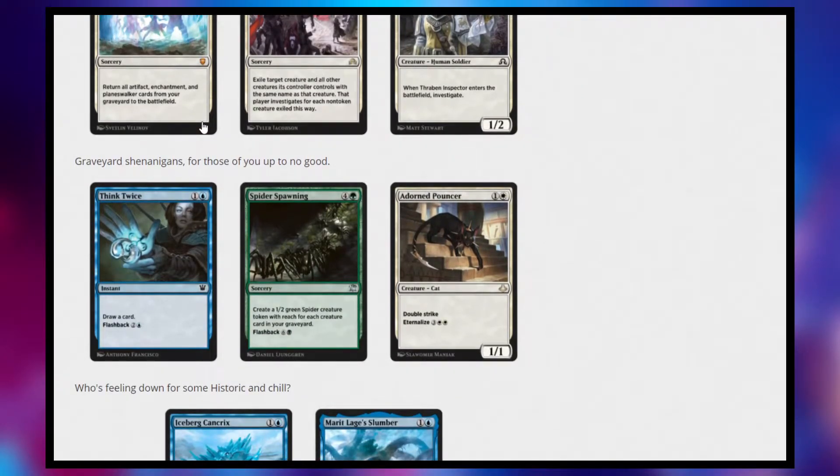Next we have some Graveyard Shenanigans. We have Think Twice, which is a 2-cost blue instant that says Draw a Card, but it does have flashback, so you can essentially draw 2 cards from this for 5 mana. I don't like the card, but if you care about casting instants and sorceries, it can be pretty cool. It's a little bit different from the Guilds of Ravnica card where it's 2 mana draw a card at instant speed, and you can jumpstart it for 2 mana. I don't think Think Twice will see too much play.